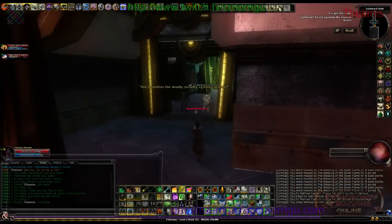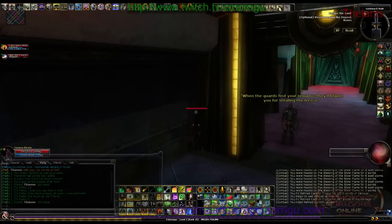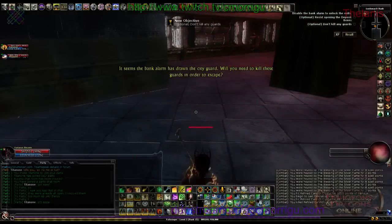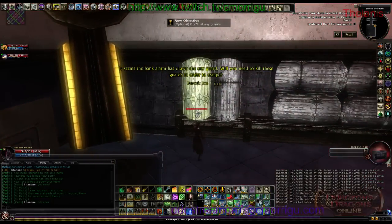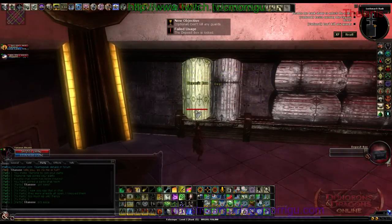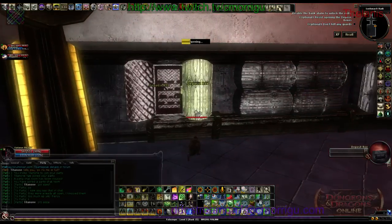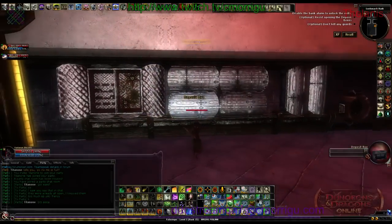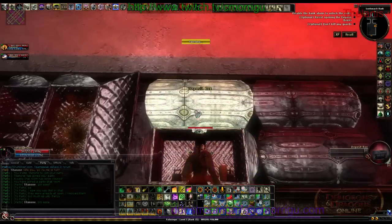And then one person runs back out and goes to pull the lever. You see all these closet boxes are locked until now — and then suddenly they're all unlocked when you pull that lever out there. Everything gets unlocked, and each of these counts as a chest.